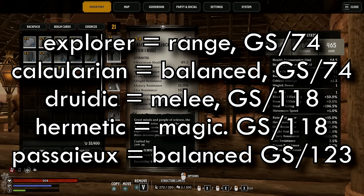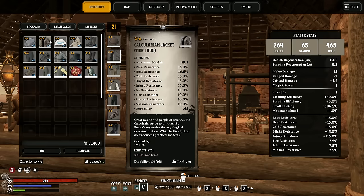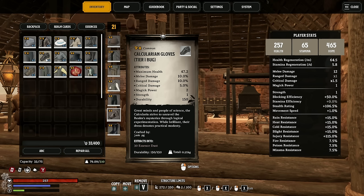The Explorer stuff is meant to be more ranged, and the Calcularian is meant to be a bit more balanced and give you more health. The Hermetic stuff and the Druidic are the other two sets you can buy from the watch — Hermetic is more about magic and Druidic is definitely more about melee. There's also one more bundle called the Perse Bundle which is a mix between the two, and it does have a higher gear score than anything else in the game. The Explorer's jacket has got more resistance than the Calcularian, and from the hat you get more ranged damage with Explorer versus Calcularian, but slightly more melee damage with Calcularian. Look out for the Explorer's gloves which don't actually have range damage where the Calcularian gloves do — a bit of an oversight. You might want to mix and match to suit your build.